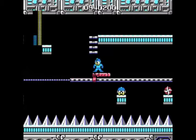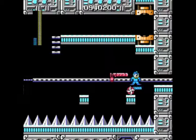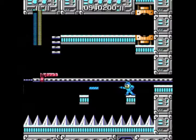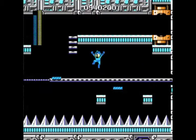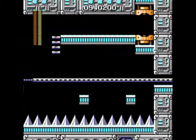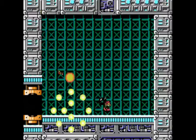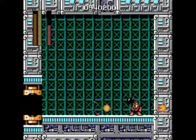We'll just hop down here. Make sure you get the cross item over here, because that's going to refill all of your weapon energy, and I think it also refills your health as well. Now that we have the weapon energy back, we're going to be doing a revisit with all the old bosses. We're going to have Bomb Man first.